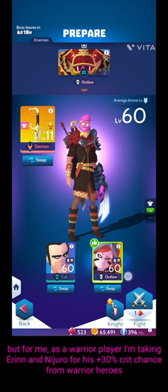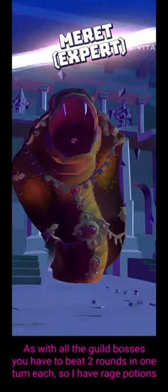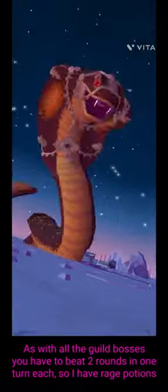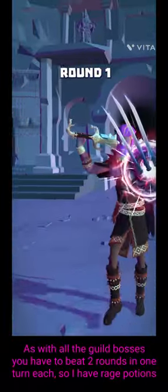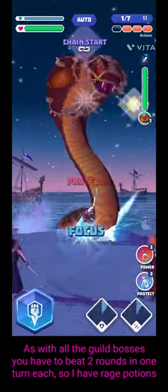I'm taking Erin and also Nijodo for the extra 30% crit chance from warrior heroes. As usual with these guild bosses, you need to beat two rounds in one turn each, so I'm going to use potions for that because I want to try and set a decent score.